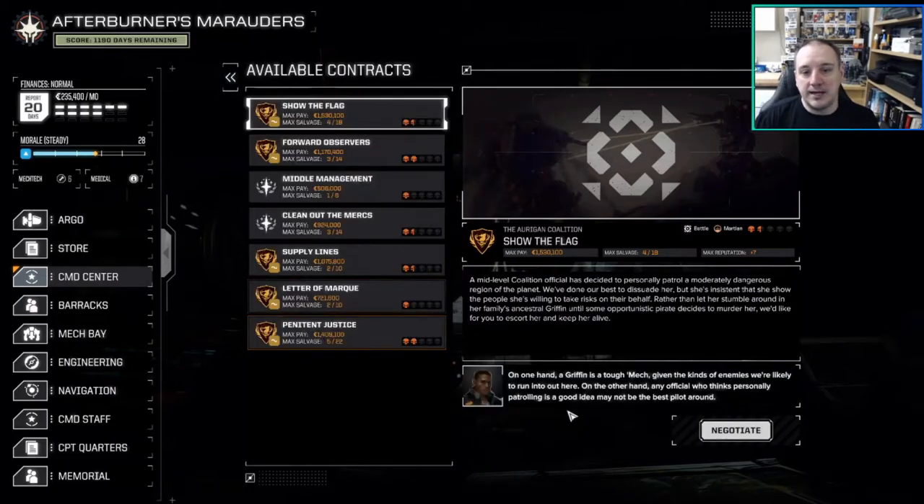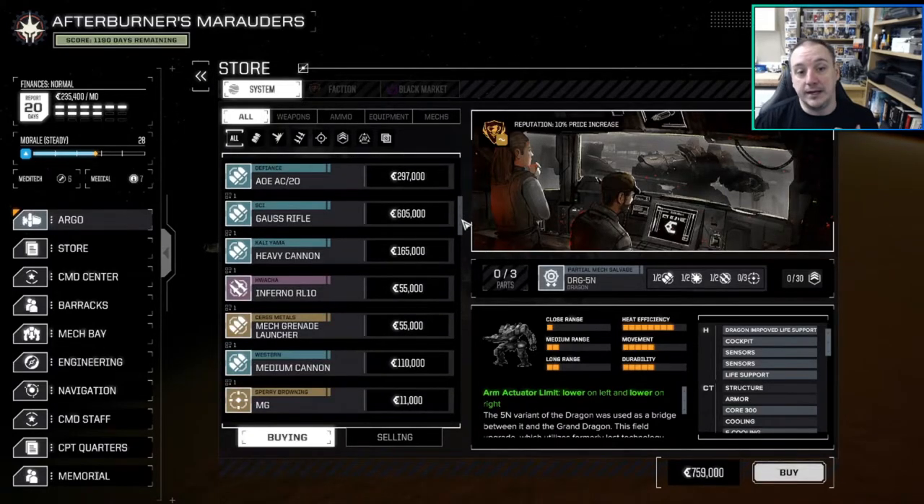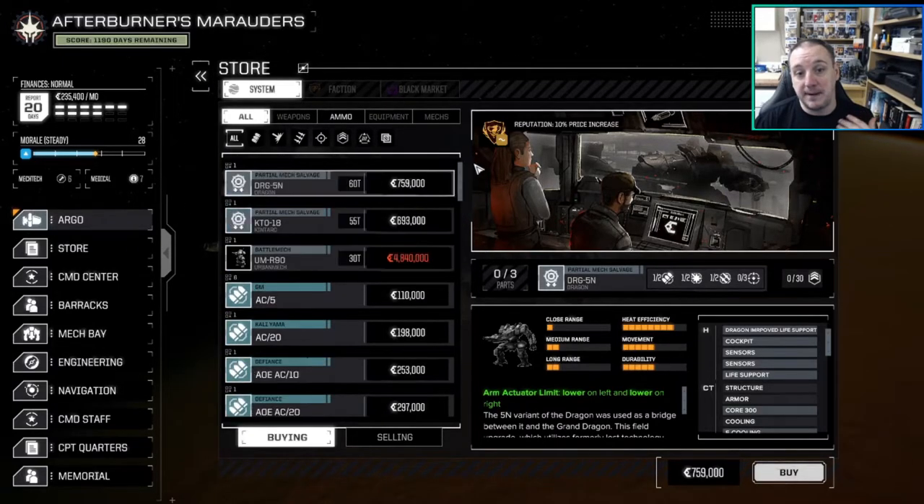As your reputation increases with whichever house you're in, when you go to the shop it affects prices — the better your reputation with that faction, the cheaper you get stuff and the more money you get when you sell equipment and mechs. As far as I'm aware it doesn't affect scrap value, which seems to be pretty much the same across the board.